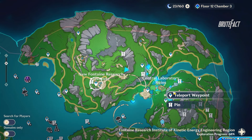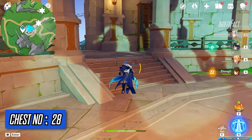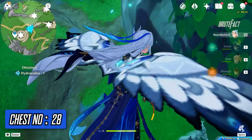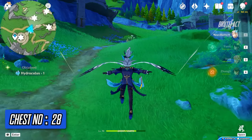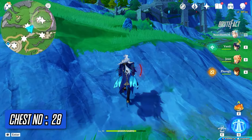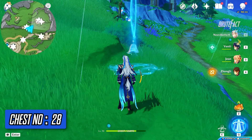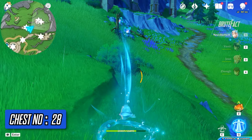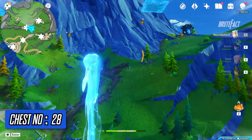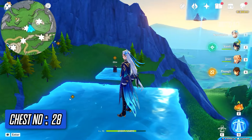Teleport to Newfontein Research Institute waypoint. Head straight and turn left. Hit the hydro stone to make a hydro vortex. Use it to go up. Hit the cans to get the chest.